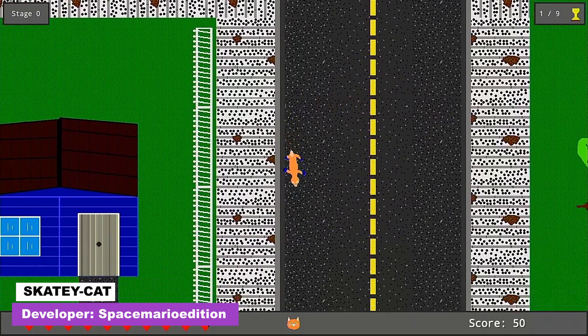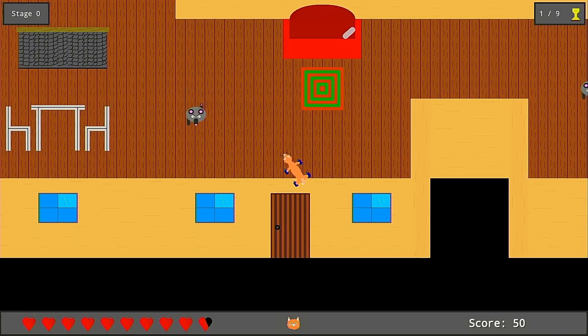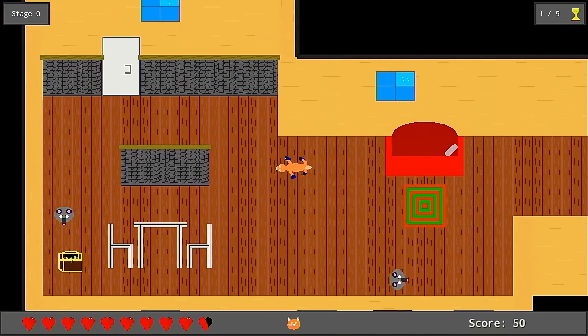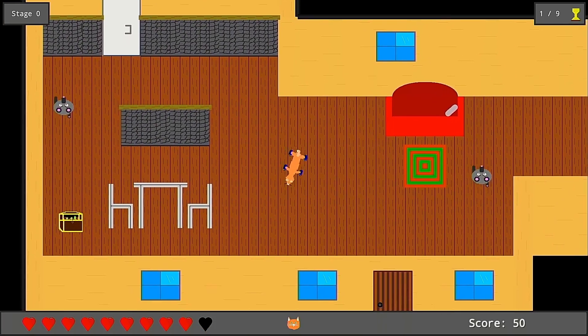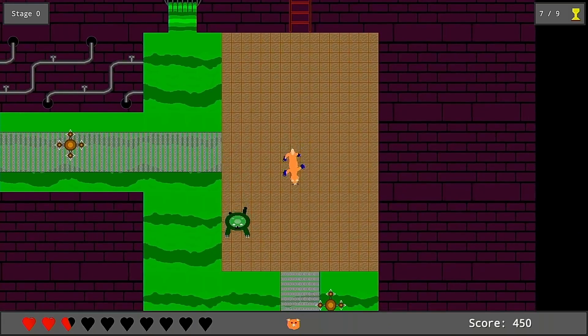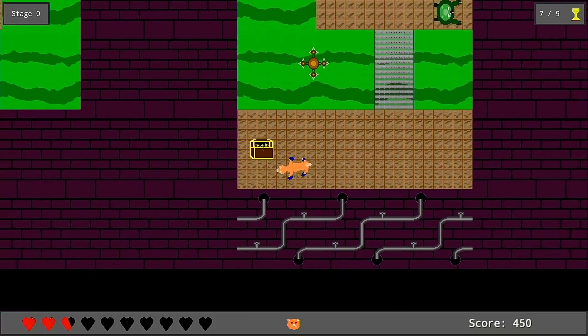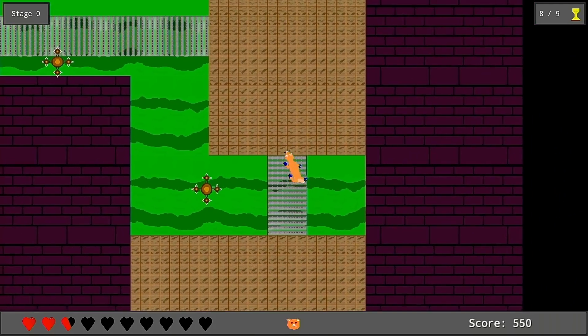Next up we have Skateycat, a game featuring the best MS Paint artwork I've seen in a long time. In Skateycat you tap your L and R buttons to skate around levels, avoiding MS Paint mice and monsters whilst collecting treasure. The game features a couple of different areas including a house and a sewer, but after completing the first level I found myself back in the same areas with items placed in the same locations, so I assume that's about all the variety you get.